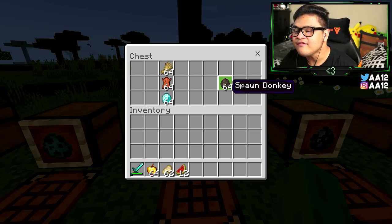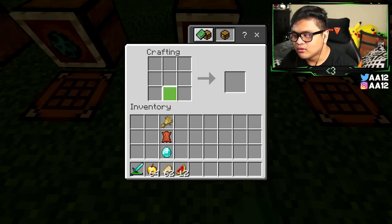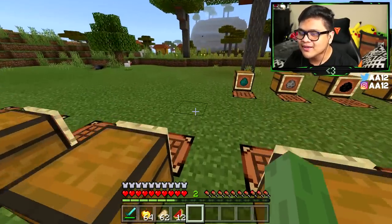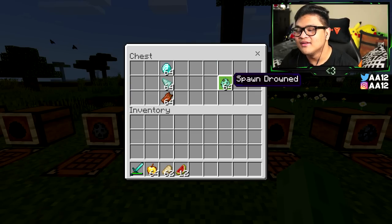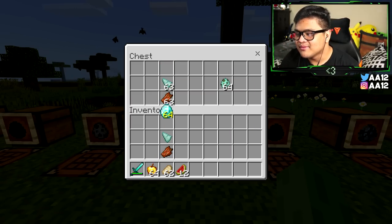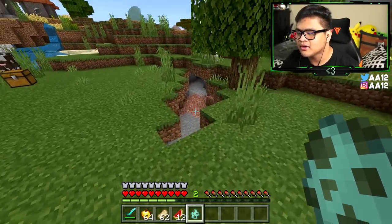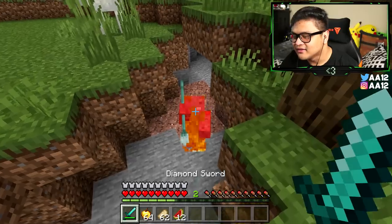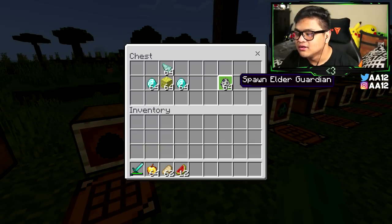For a donkey spawn egg, you need one wheat, one leather, and one diamond. The wheat goes on top, the diamond on the bottom, and the leather in the middle. For the drowned, you need one prismarine shard, one rotten flesh, and one diamond. The prismarine shard goes in the middle, the diamond on top, and the rotten flesh on the bottom. Let's put the drowned in this cave where he can't touch me.